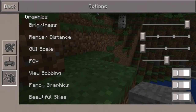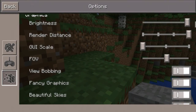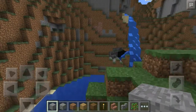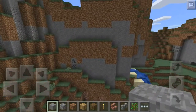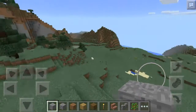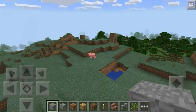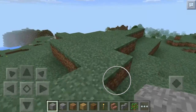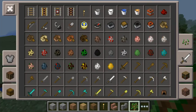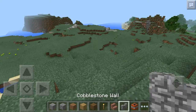Now let's try this. I am going to turn my render distance all the way up. So now my render distance is all the way up. As you can see, it's not lagging — but in normal MCPE it will lag. In this one it's not.